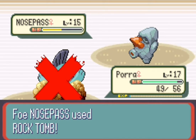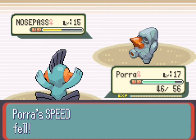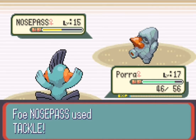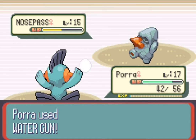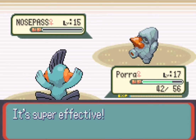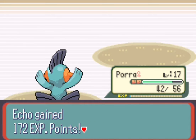That does half — very nice. It's gonna use Rock Tomb, which will lower our speed, but it doesn't really do any damage thankfully. I'm gonna use Tackle and it looks like that's it — Nosepass is going down. Just watch out for its Defense, that's what it really shines in.